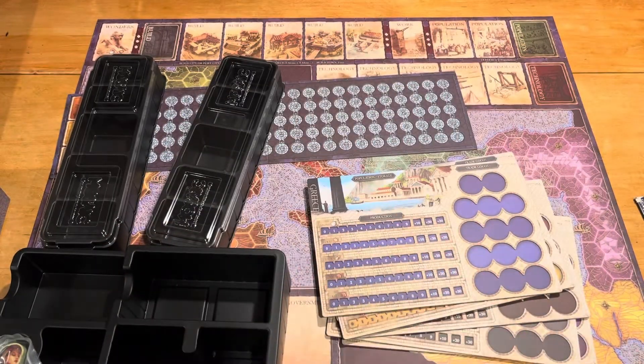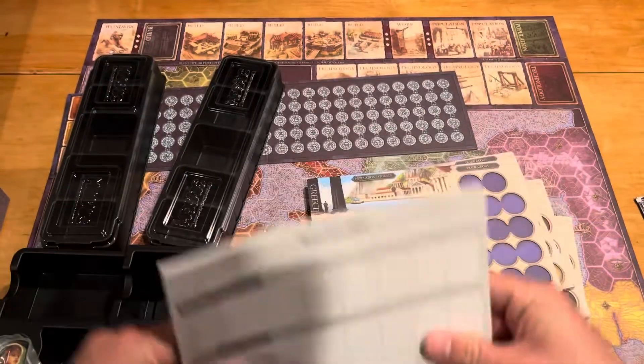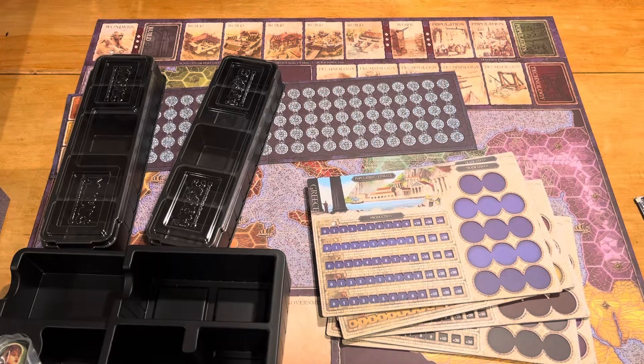Thanks so much for watching, everybody. I really appreciate it. There is a score sheet that I didn't really give credence to when I opened it up, but it looks good. I like it. I'm excited to give this a try. Again, if you want one with the solo components, you've got to get the Sphinx Edition or higher — you can't get just the basic retail. On the retail it does say 2 to 6 on the back of the box. If you want this one, look for the 1 to 6 solo mode included. Thanks again for watching. Whatever you decide to play in the future, I hope you have a fantastic time doing it. Take it easy, everybody.